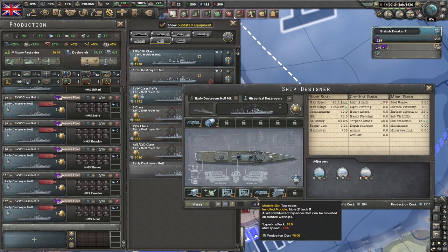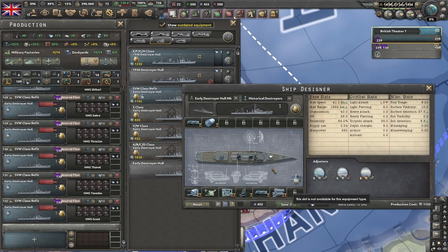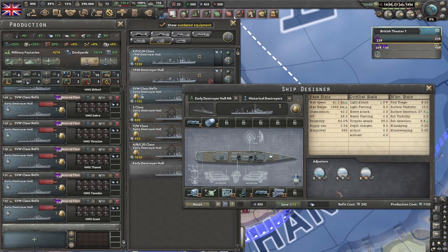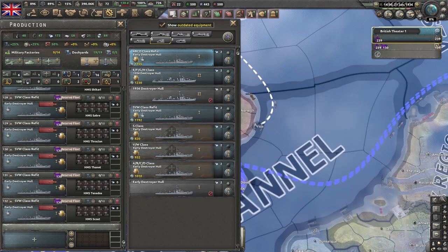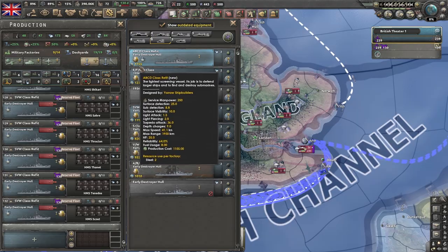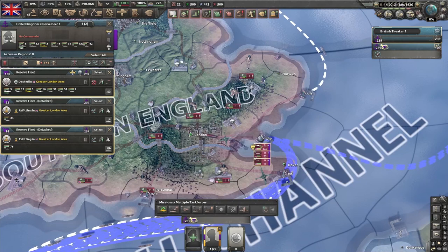Some of you might look at these templates and think, 'that doesn't look like a good template — that ship is kind of a jack of all trades.' People really like to build specialist ships in Hearts of Iron 4. If you're building new ships, it's more effective to have ships that only do one role. But remember, it's not about the end result of the template — it's about how much bang you're getting for your buck.